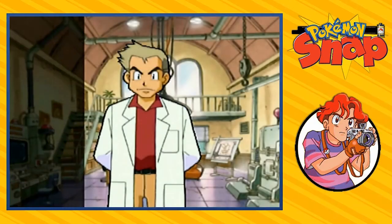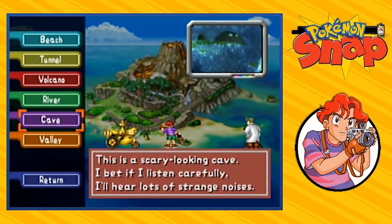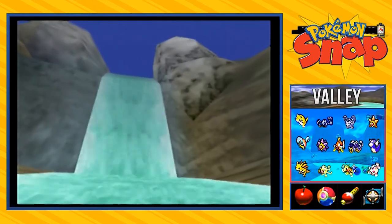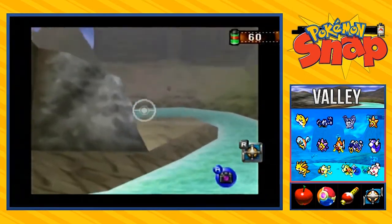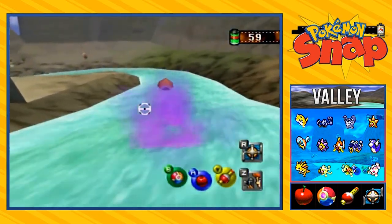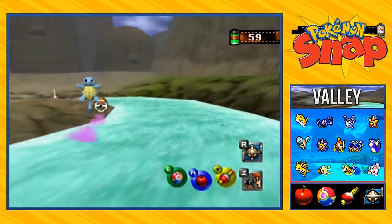Now we've got one more sign to go, guys, and one more location. Obviously, we have found it right here in the valley. Let's go ahead and take care of this whole thing right here. The sign is right there — you can just quit right there, guys. But knowing me, I'm going to try and take better pictures of my Pokemon right here because I want to.